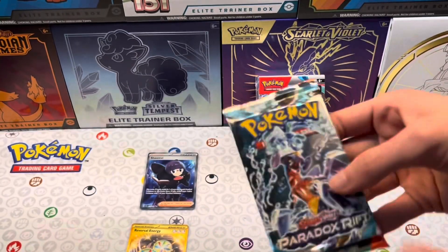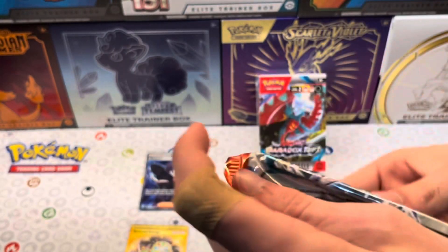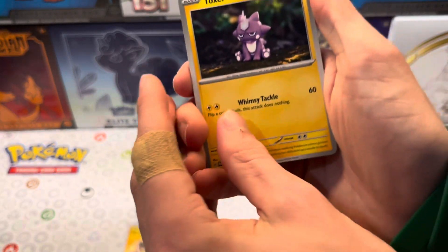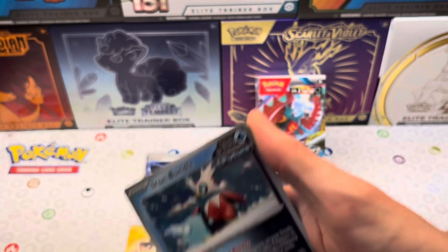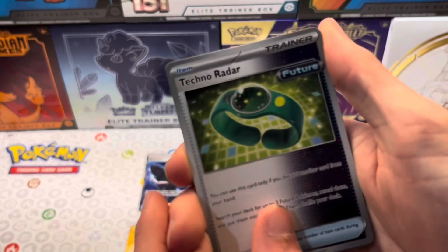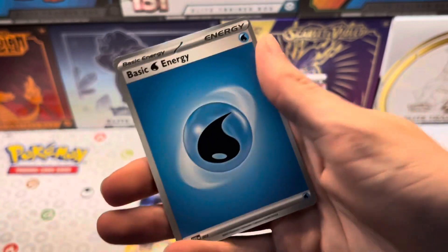Last of the loose packs before we go on to the battle deck. Let's see what we get. Here's your code card. We got Toxel, Spinda, Nimble, Elekid, Technical Machine, Iron Bundle - that looks cool, it says Future. I've not seen a card like that before. Techno Radar - that has Future too, I do not know what that means. Orthworm, Porygon 2 Reverse, Kindra, and the Water Energy.